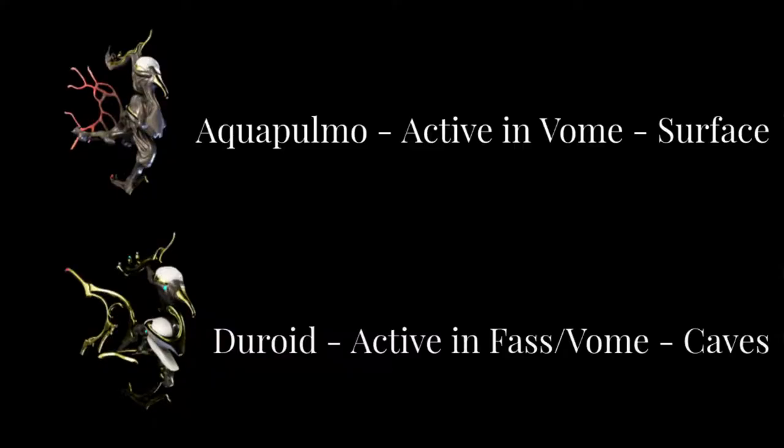Here are the two fish that you need to open to get the resource. The first one is a rail fish that's active in Rome cycle and it's found on the surface. The second fish is the one I recommend going after. It's a little bit uncommon but it's active in both cycles and you can find it in caves. And once again, these are the two fish.